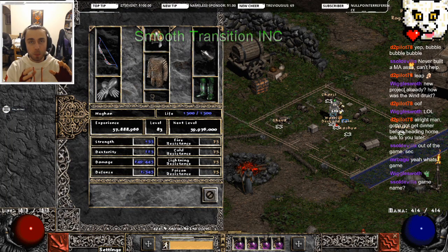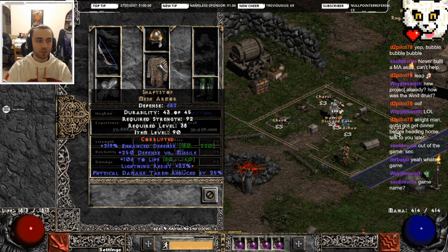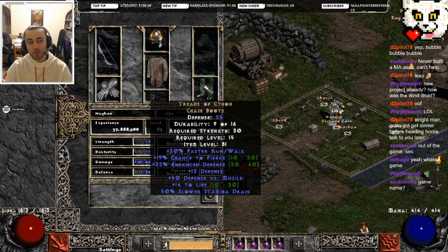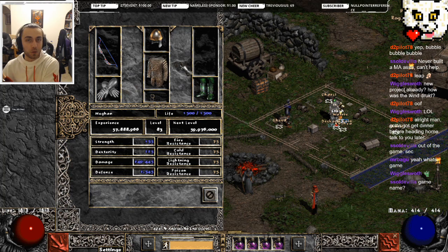For the mercenary, her entire purpose is to be a vigor bot - so we have an Act One fire mercenary. The four important gear pieces: Rock Stopper with flat 10 PDR and slammed all res, great helmet with a lot of hit recovery so if she gets hit she can get out of that animation sooner. Shaftstop for 25 physical damage reduction - one of the cheapest versions, you could also use a Rockfleece. A nice Verdungo's for flat physical reduction, hit recovery, vitality, and replenish life. Threads of Chthon so if she does any damage she might pierce. Honestly higher survivability or faster run/walk would be better in that slot. She has a Witchwild String - good bow for an Act One merc with 39 all res, which helps if a cow explodes on her.